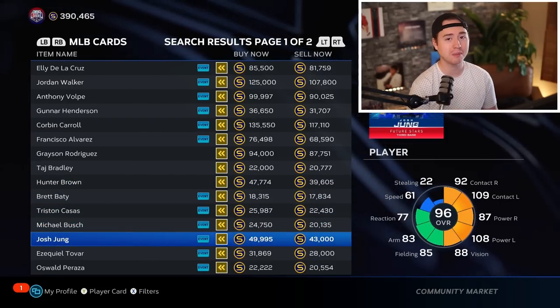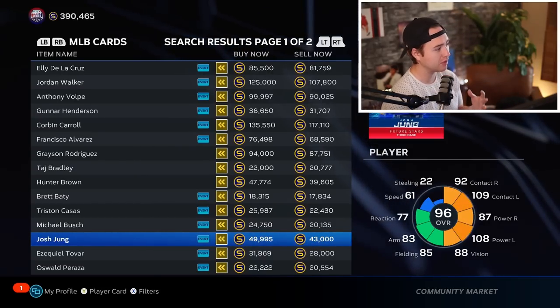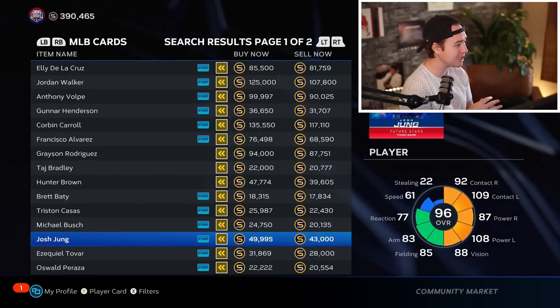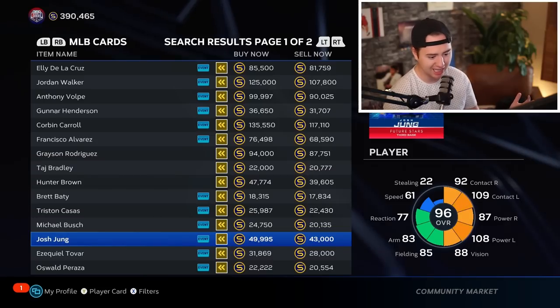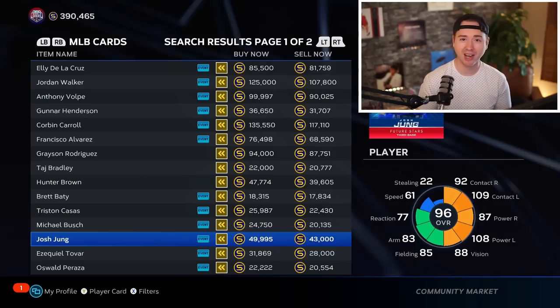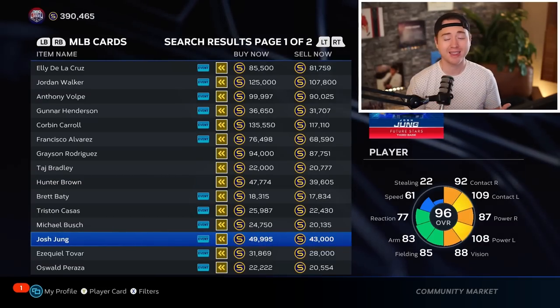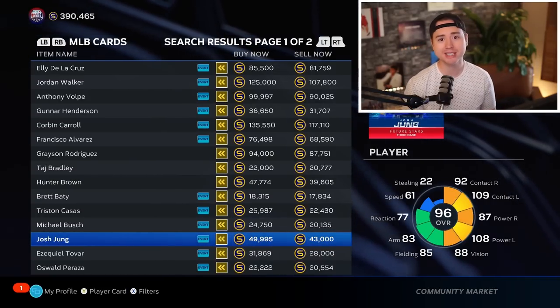Welcome to the Show Set 2 has Elly De La Cruz, Francisco Alvarez, and Grayson Rodriguez in the rare round. The base round includes Brett Baty, Taj Bradley, Curtis Mead, Michael Busch, Oswald Peraza, and Andy Rodriguez. Curtis Mead is at 15,000 stubs; the rest are selling around 20,000–25,000 on the base round. Even at a 25,000–30,000 stub pack price, it's worth the risk of opening for a shot at the rare round and a solid break-even on base round.